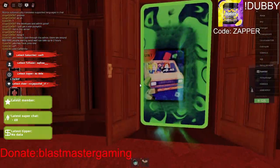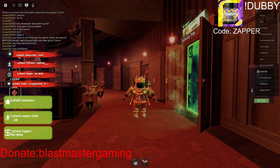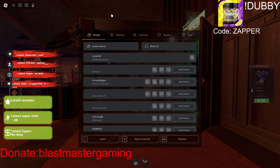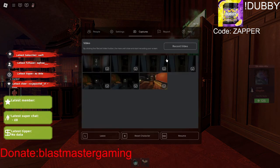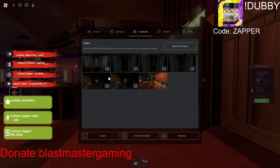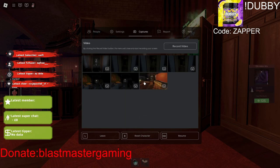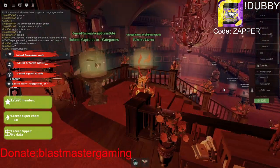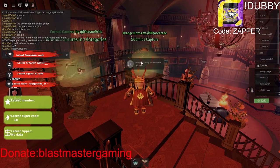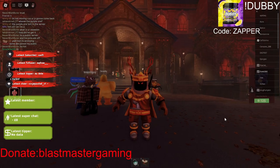To get the orange horns, all you've got to do is go into a random game and there will be a little camera on the side. You click it, then go into captures — here's a picture I've done — and you submit it. You select creatures and press submit, then join the game, click inspect, and you end up getting a badge and collecting it.